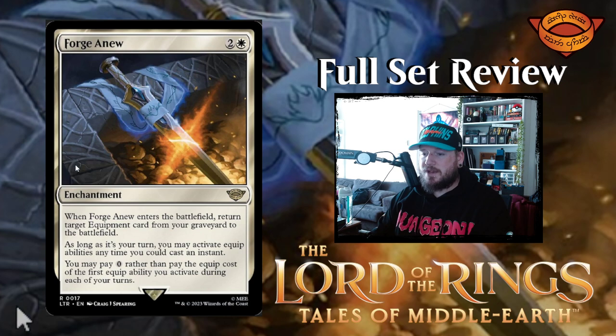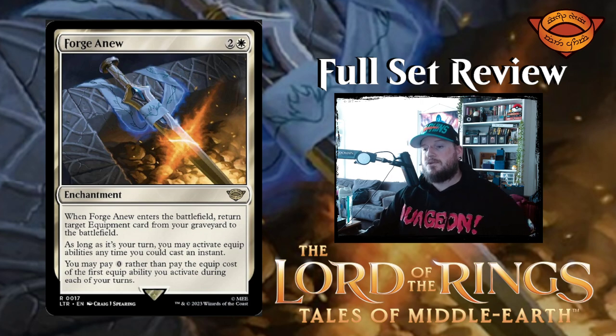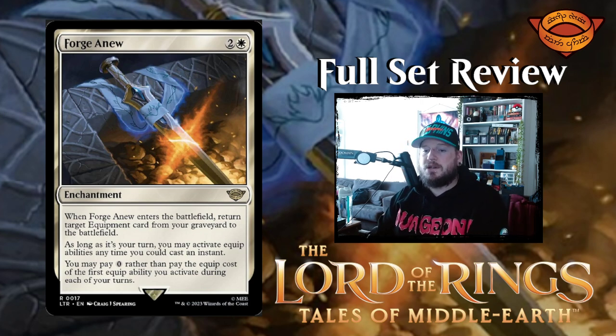Next up we have Forge Anew — two and a white for an enchantment. When Forge Anew enters the battlefield, return target equipment card from your graveyard to the battlefield. As long as it's your turn, you may activate equip abilities any time you can cast an instant. And you may pay zero rather than pay the equip cost of the first equip ability you activate during each of your turns. That's a very strong equipment deck addition. Forge Anew is going to do some work, I promise you that.